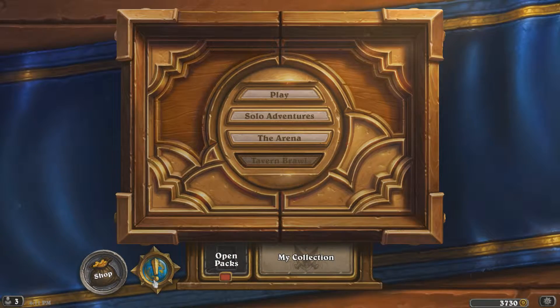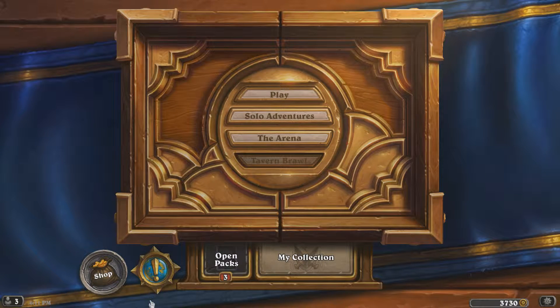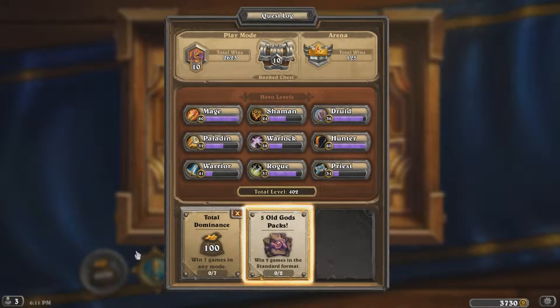The game is actually really laggy at the moment. When it responds, this will turn to three — there you go. So I got three free packs and there's also a couple of quests I can do to get more packs. What I'm going to do is play a couple of games in standard mode. I want to open all the packs at once, so I'll see you guys after that is done.